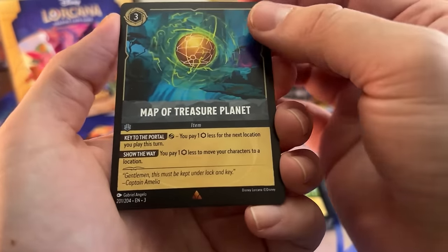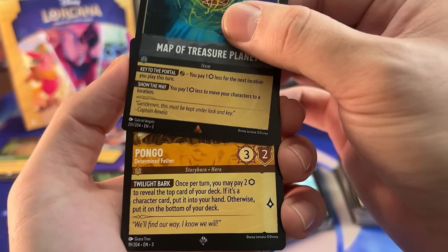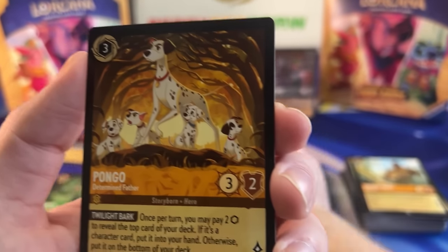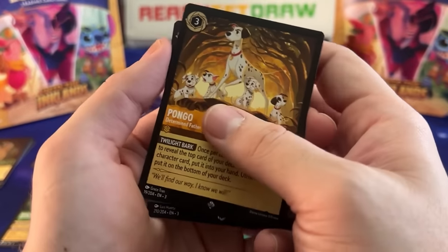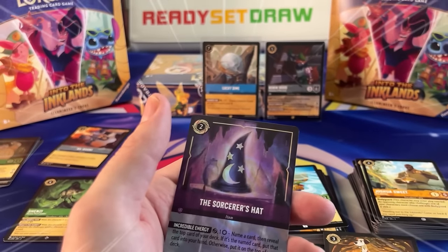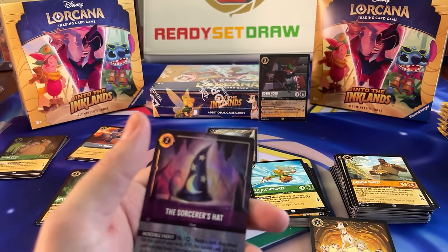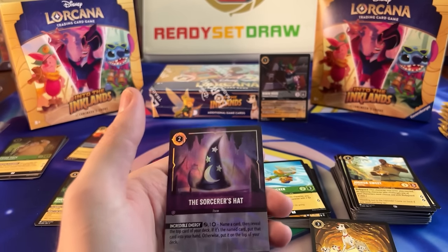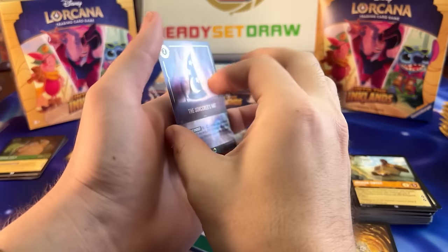Map to Treasure or Map of Treasure Planet — awesome. And then we have a Super Rare — Pongo! Determined Father. It happened! A Sorceress! I pulled it and chanted on a video — on camera! Yes!